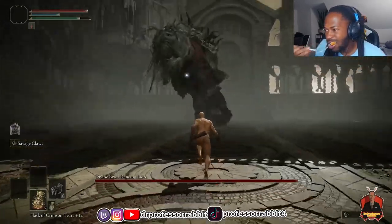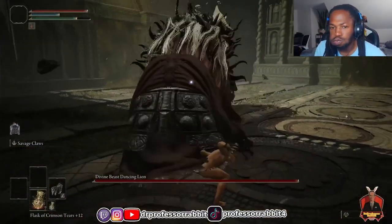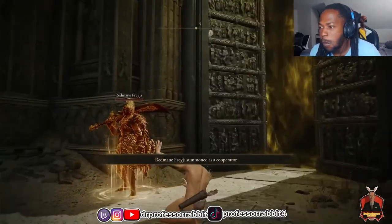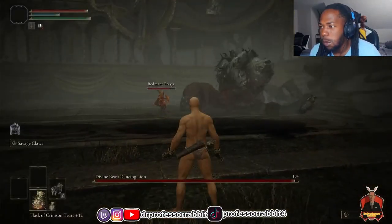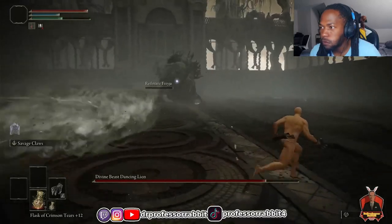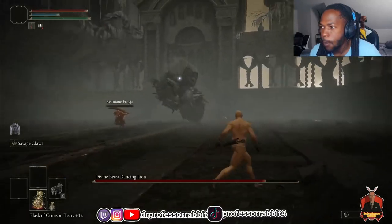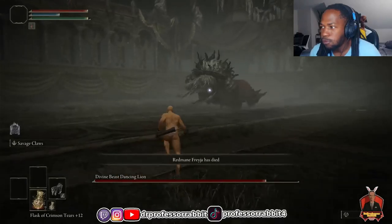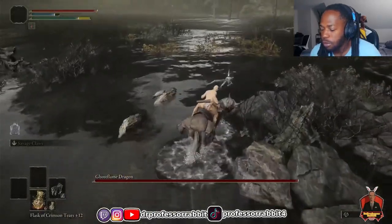I figured I'd attempt the Dancing Lion to get a baseline — I dealt 82 damage before dying. I saw I could summon Freya though, so I was curious how much she could do on her own. She survived for three minutes and managed to deal about 15% of the boss's health — not terrible, but she definitely wasn't going to carry me. Now seemed like a good time to move on to the north, where I grabbed the Great Katana near the ghost flame dragon.